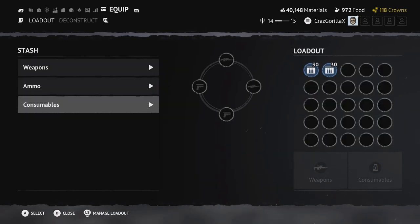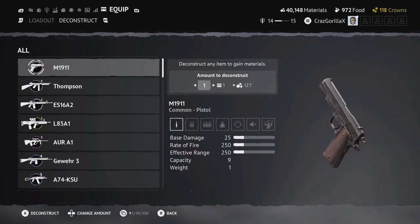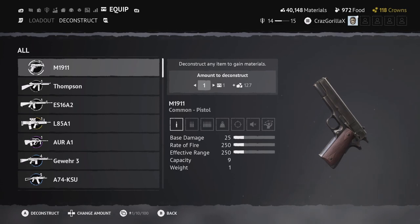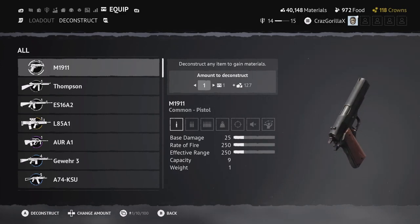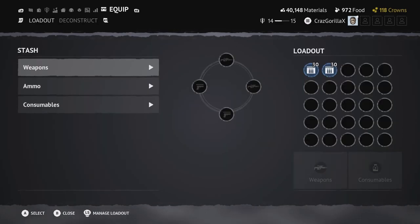If you press R2 or RT on Xbox, you go into the deconstruct tab. This is mainly around the materials currency — you break down weapons in order to get materials from them. As a recap: you need materials in order to craft things if you have the plan for it.